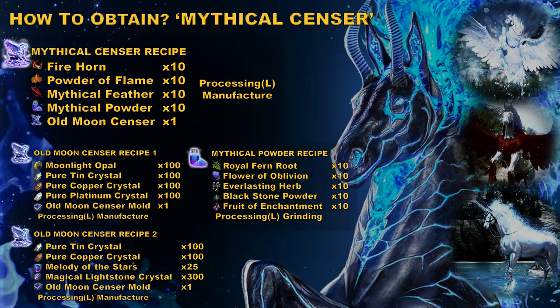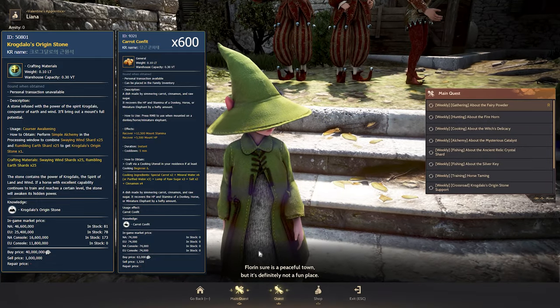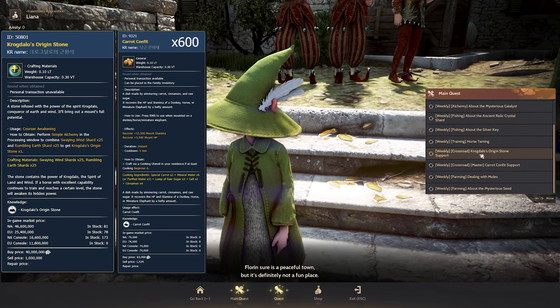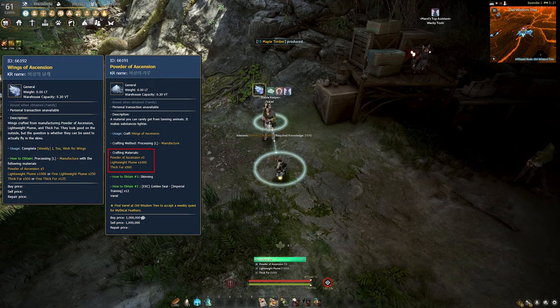The third method is weekly quests. There are two optional quests you can get from the NPC named Lyana in each big city. One asks you for one Crocdollas origin stone, and the other asks for 600 carat comfort. You can choose what you want.